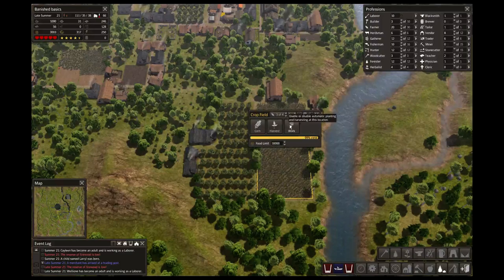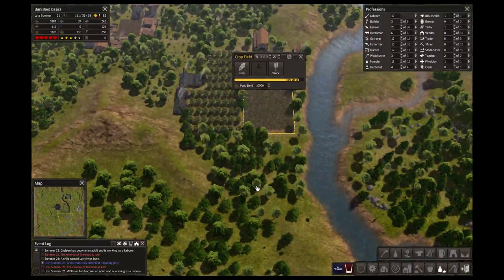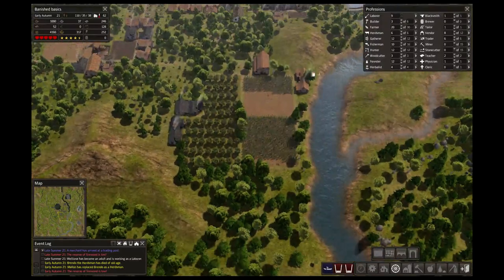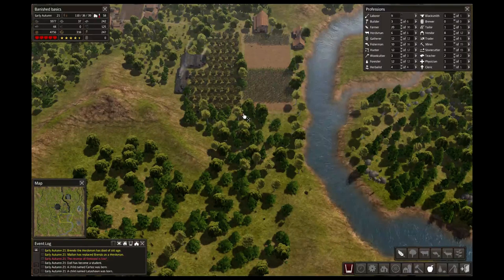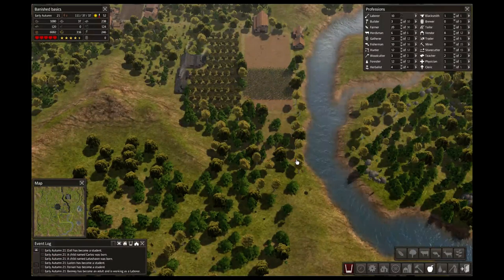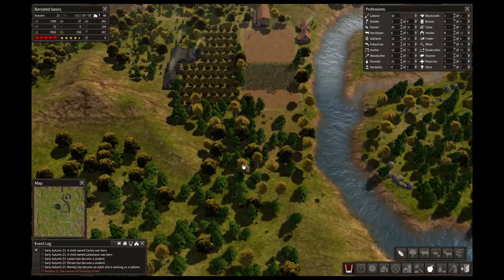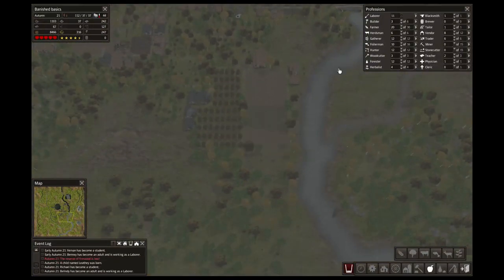My corn — that's late summer, it's going to be harvested. I could get some wheat fields down here somewhere. Get some farms in. That's one farm, that's one farm. I'll just get that one farm doing that. Get my third teacher in there, get some more vendors in.